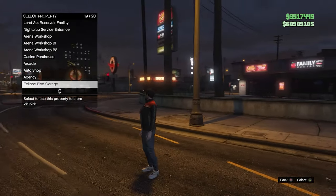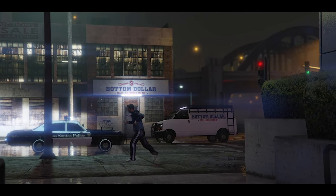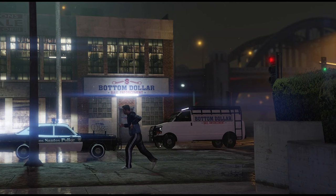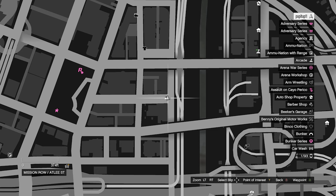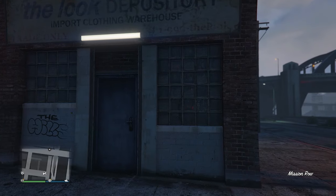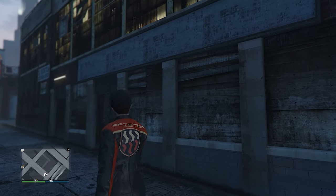We're going to cover how many locations there are probably going to be and how this is all going to work, and so much more. So let's dive right in. We're starting with where this Bottom Dollar Bail Enforcement business is located — the one you'll be owning when it comes out next Tuesday, June 25th. The first time we see this business is in the first scene of the trailer released yesterday, showing the new police Greenwood driving by with the new Bottom Dollar Bail Enforcement van. It's located right across from the Mission Row police station.